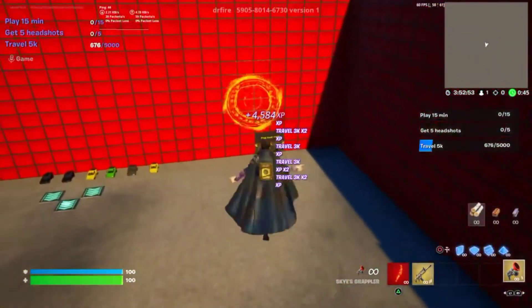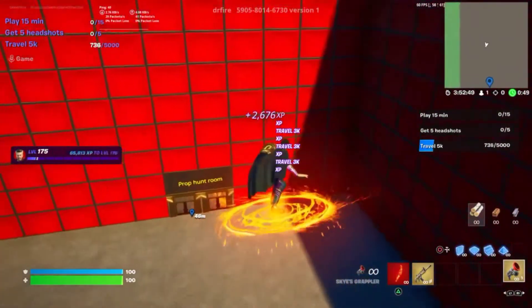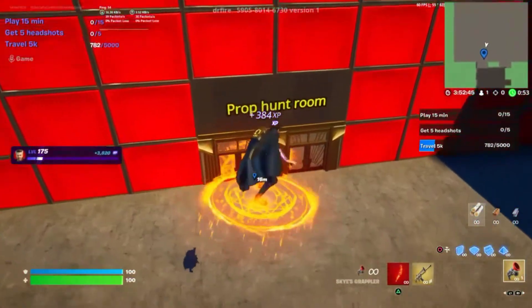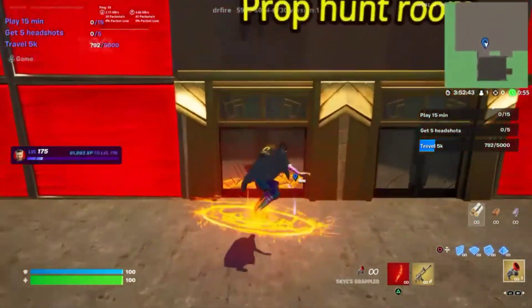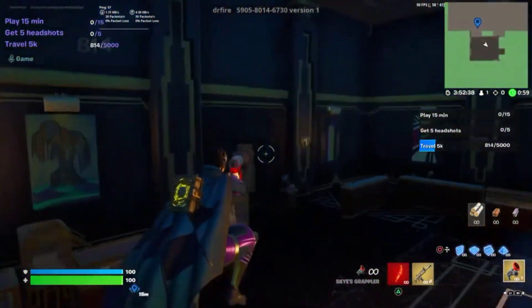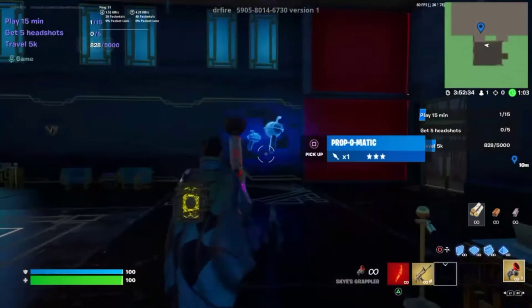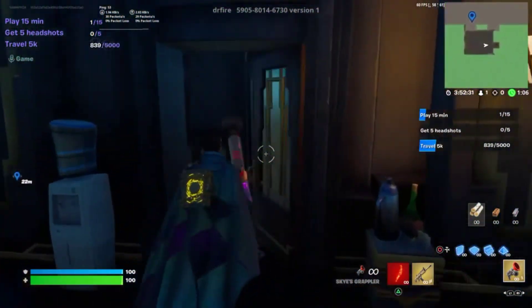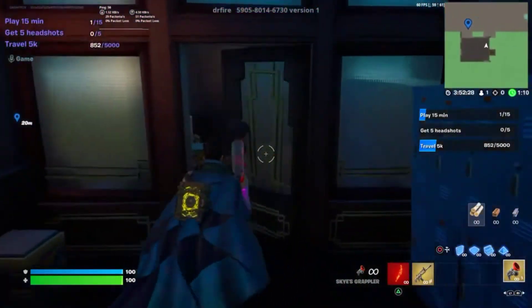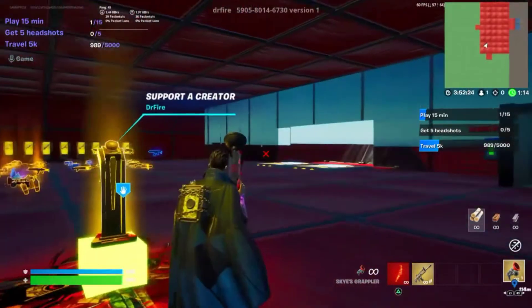Now the next one is right here — it says prop hunt room. As you see, I'm earning a decent amount of XP, and that is with the maximum already earned, so imagine how much XP you guys will be earning. Once you're in the prop hunt room, you don't grab a prop-o-matic. All you're gonna do is simply go over to the left, and you will find this door — head straight and you'll find this desk, or you will find this button that's a secret. Press it and you will be teleported back.